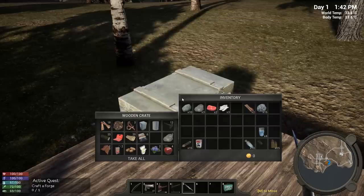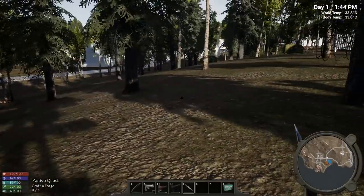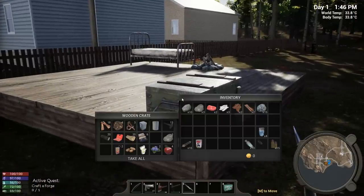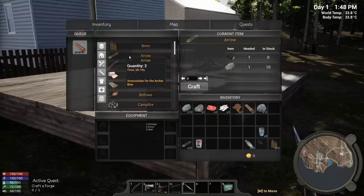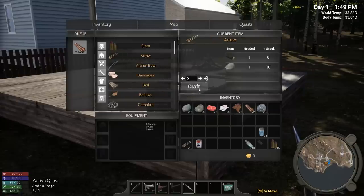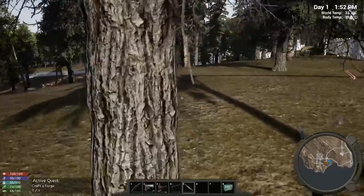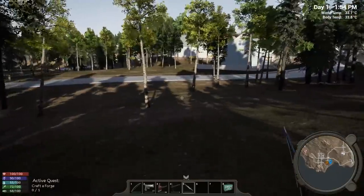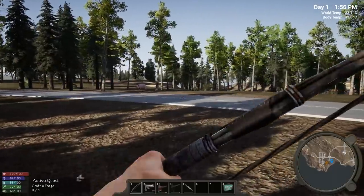We're not going to have enough animal hide — we need to kill some more animals. I have two more hide but it's not quite enough. Should we go out hunting, work on the base, or loot the town? That's a really tough call. You know what — let's make more arrows and go out looking for animals. Always go with your gut if you're not sure.